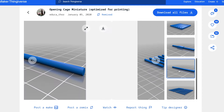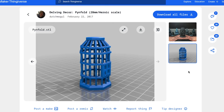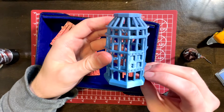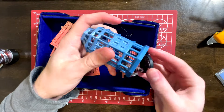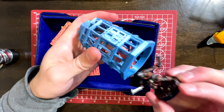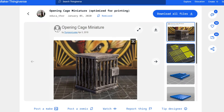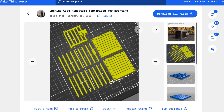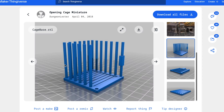I found a couple of cages on Thingiverse that I liked and gave those a download — I'll put links in the description below. This one I really liked because it's got an interesting round shape and prints in one easy piece. The only problem is the mini I wanted to put inside it wouldn't quite fit. I could have just printed it bigger, but I also found this one. It's got a more classic cube shape and the door opens, which is pretty cool. The only thing I don't like is the bars all print separately and have to be attached after.